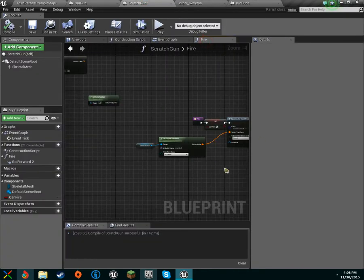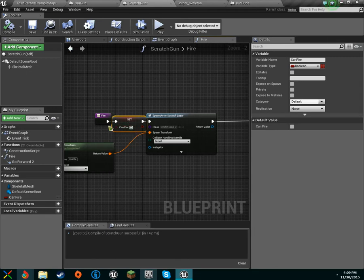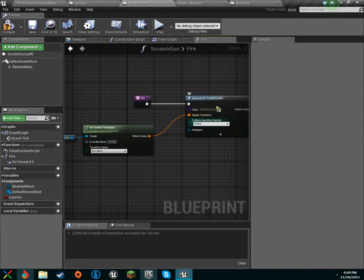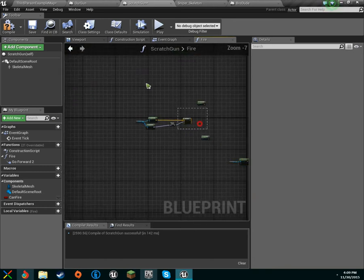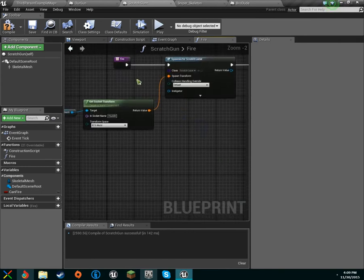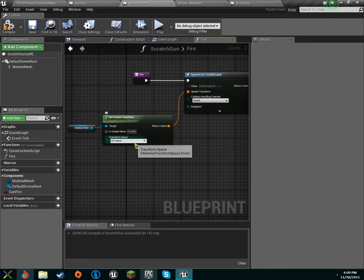So how we're going to implement this is a bit of socket trickery. On fire, just set 'can fire' to true — actually we don't want that right now. We've got our laser, and we'll drag this off and get our socket transform. We don't need any of the old forward-shooting nodes anymore. For collision handling you can do default or always spawn — whatever you want. Keep it on RTS world, and for the socket name, if you're using the same setup I am, it is 'muzzle'.